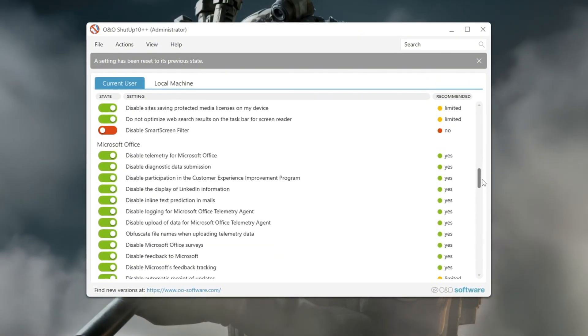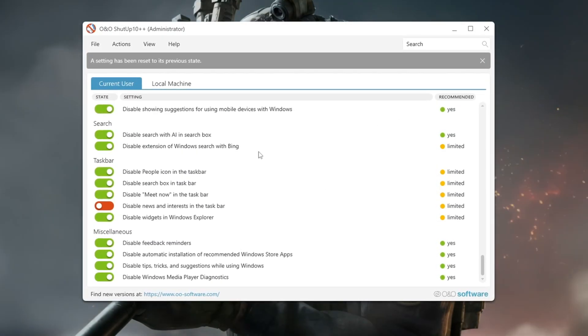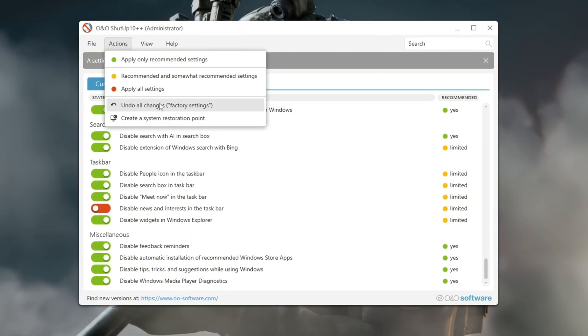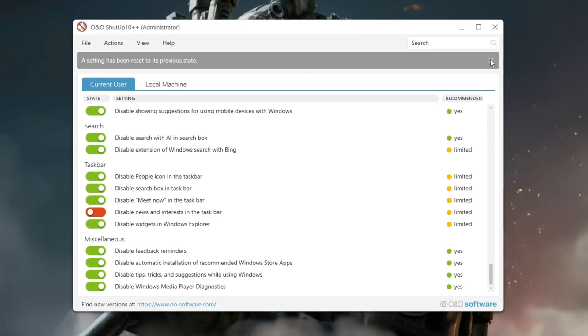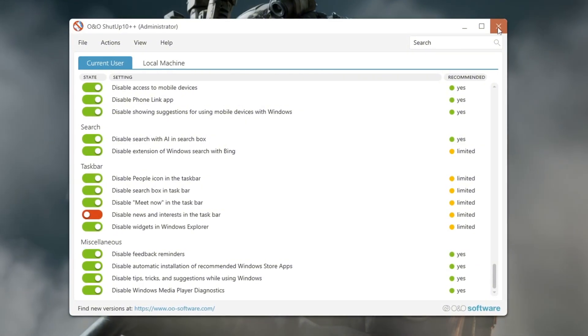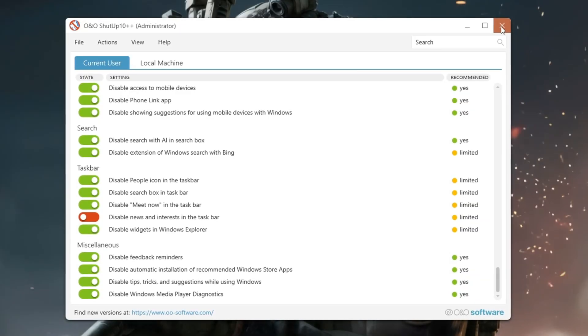Keep in mind that small Windows features like clipboard history or Storage Sense might stop working — that's normal. If something stops working or behaves strangely, click Undo All Changes in the tool to restore default settings. When everything looks good, tick the box 'Do not show this message again' and click OK. This turns off unnecessary tracking and background tasks, which helps CS2 run with less lag and better FPS.